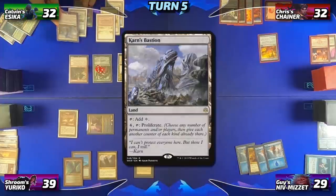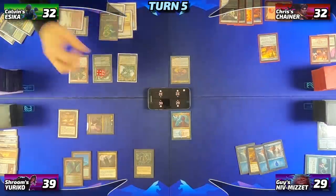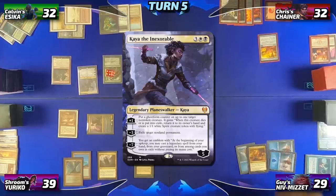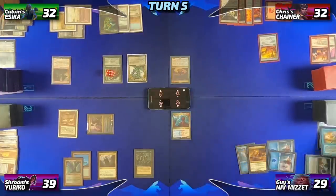Calvin will drop a Karn's Bastion, and with a little fiddling on his mana plus a Garruk Wildspeaker activation giving him two more mana, he'll tap five in order to cast Kaya, the Inexorable. Guy's going to respond by casting an Arcane Denial, countering it and putting a delayed trigger on the stack.